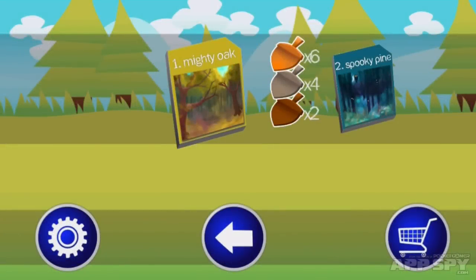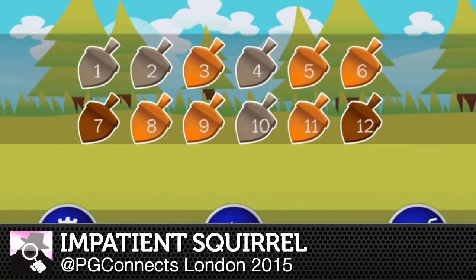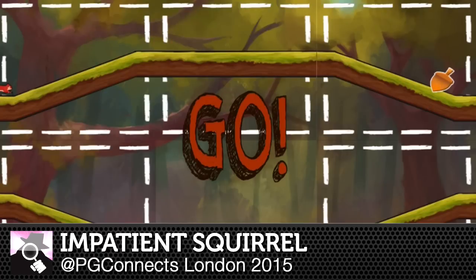Hello, I'm Adam Russell, the founder and designer of AsDesign Games. This is my first mobile game, Impatient Squirrel.